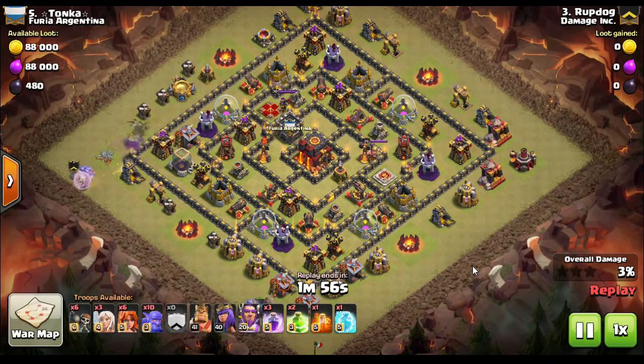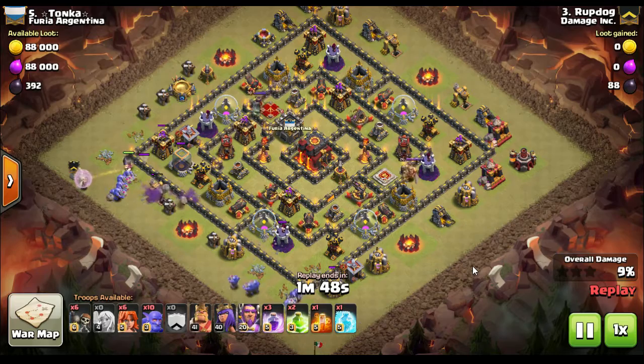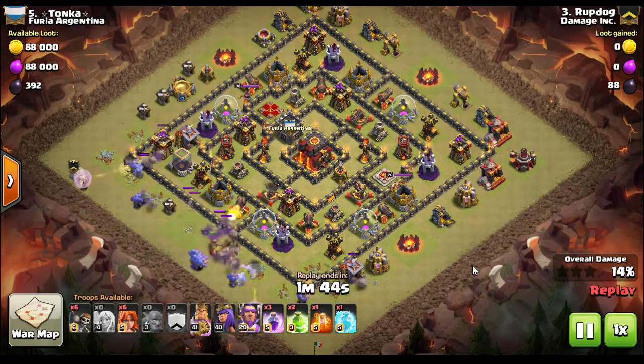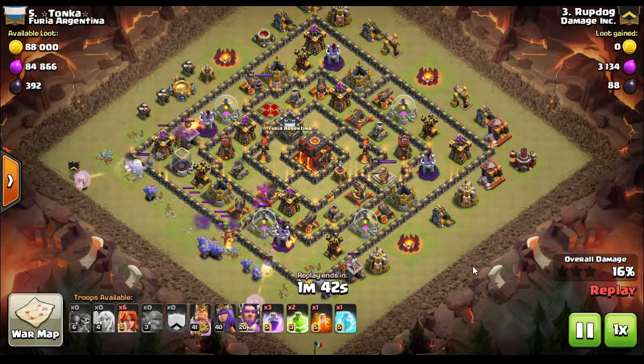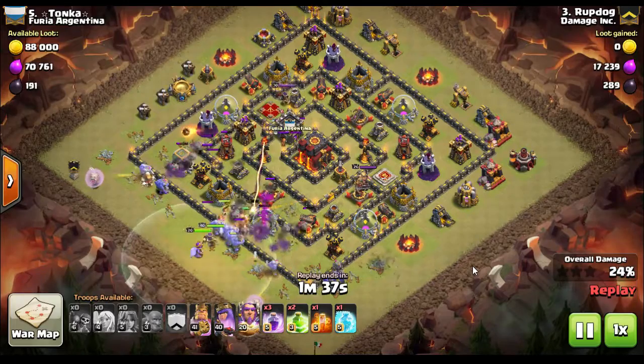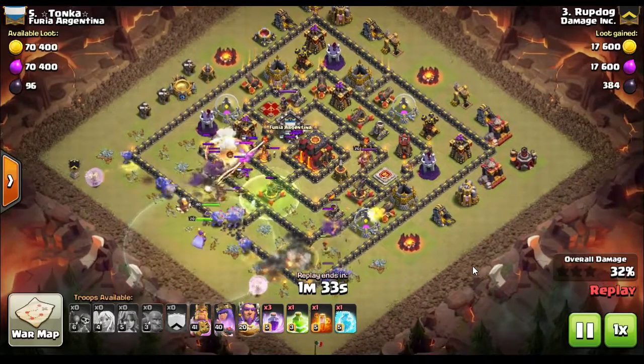He starts off on the top left of this attack — top left and basically the bottom point of the base. He puts in two groups of five bowlers to clean out the trash buildings, then puts a larger group right there in the middle. The wall breaks in and he puts the valkyries in with them. The valkyries are going to try to take out the opposing clan castle troops and the heroes.